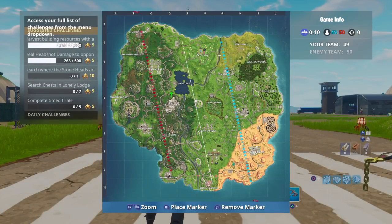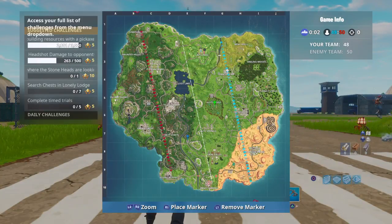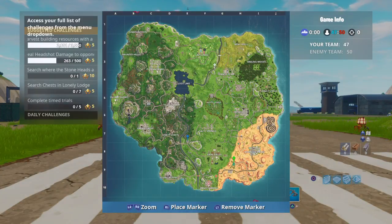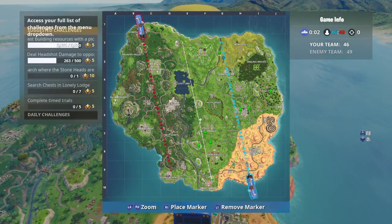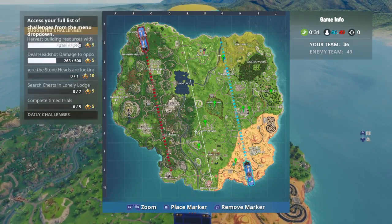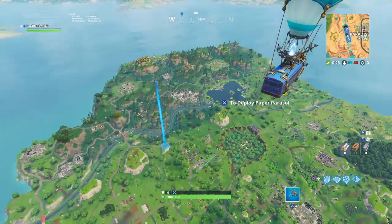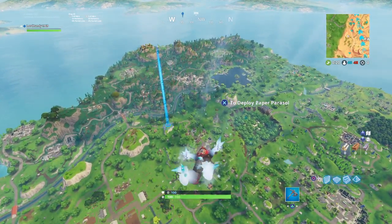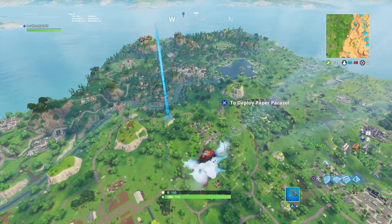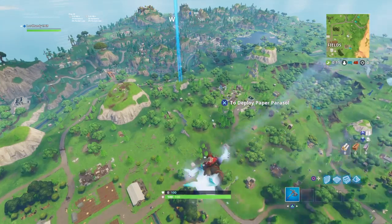After some searching of different stone heads like this one and this one and of course this stone head, all of them appear to be looking like Salty Springs. So I'm going to land on this hill right there and see if I'm correct. I think I should find my challenge there — look where the stone heads are looking.